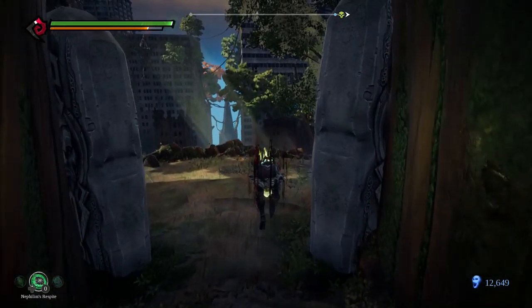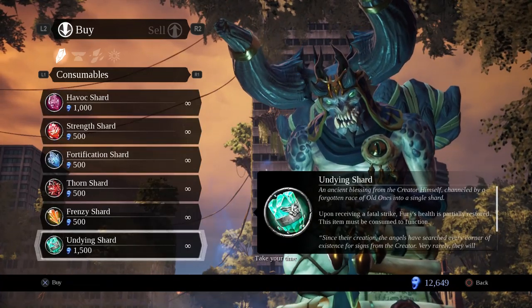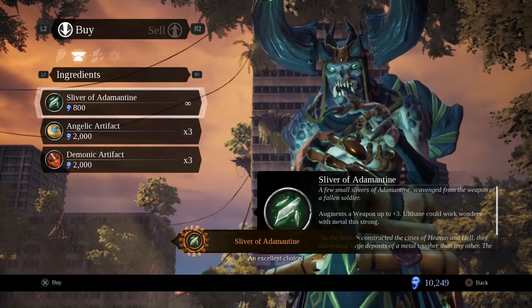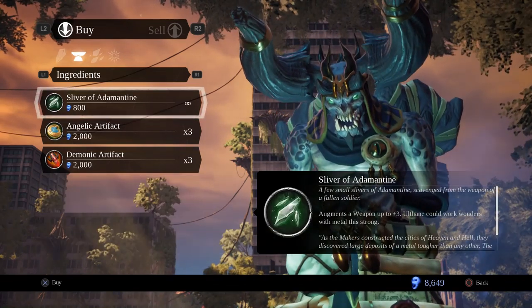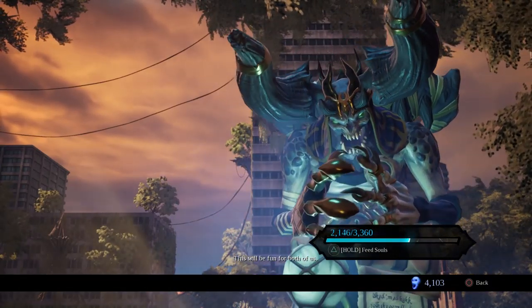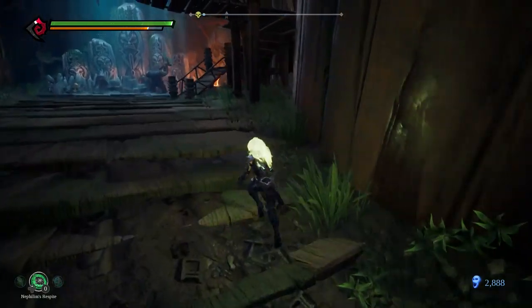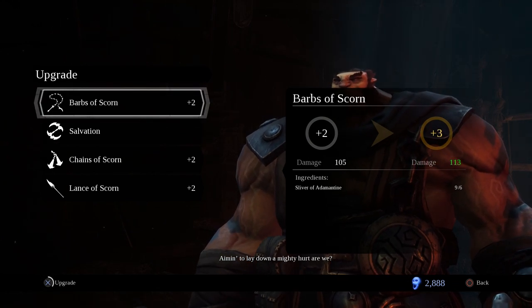Maybe I can buy enough Adamantine — because this fool sells it. One, two, three, four, five. I wanna get the Barbs of Scorn. Let's get a couple more — let's get three more. And then the rest we can feed to him. Well, not all of it, because I have a feeling upgrading weapons costs souls. I'm upgrading the Barbs of Scorn so much because it's my main weapon — gotta focus on your main weapon.